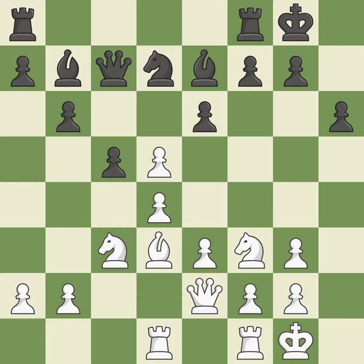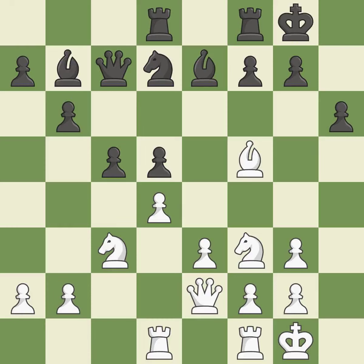This maintains the balance in material with a good trade. This is an equal trade. By moving a rook from its starting square, this activates it. This maintains the balance in material with a good trade.